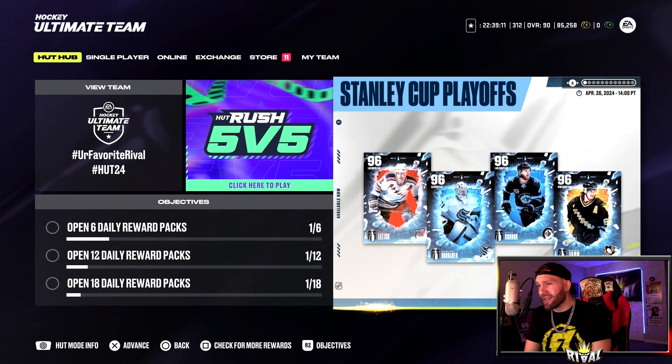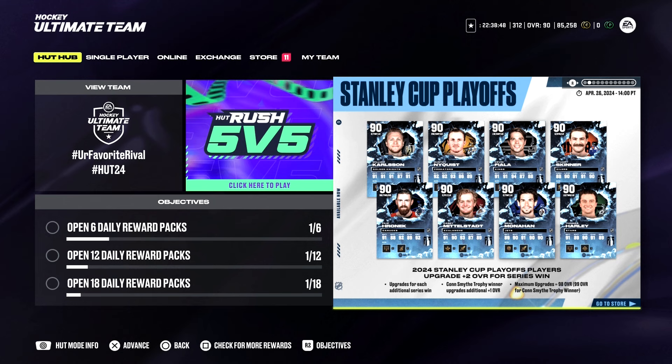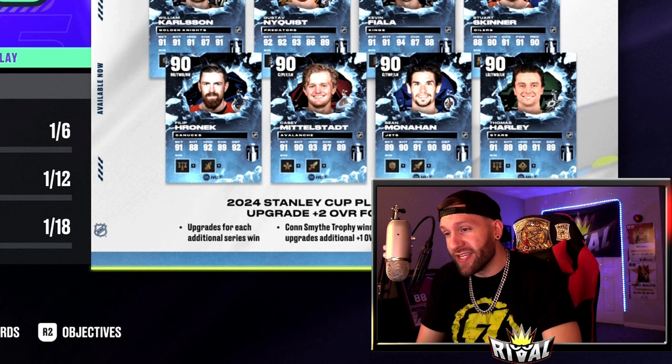What does that mean for Hockey Ultimate Team? We get some new MSPs - 96 overalls for Leach, Grubauer, Kyle Connor, and the one I'm excited about, Yogur. We also get 90 overall Stanley Cup Playoff cards. These cards outside the MSPs will get upgrades for each additional series win - a plus two in overall for every series their team wins, so they can go up to a 98 overall. If they win a Conn Smythe Trophy, they get a 99.